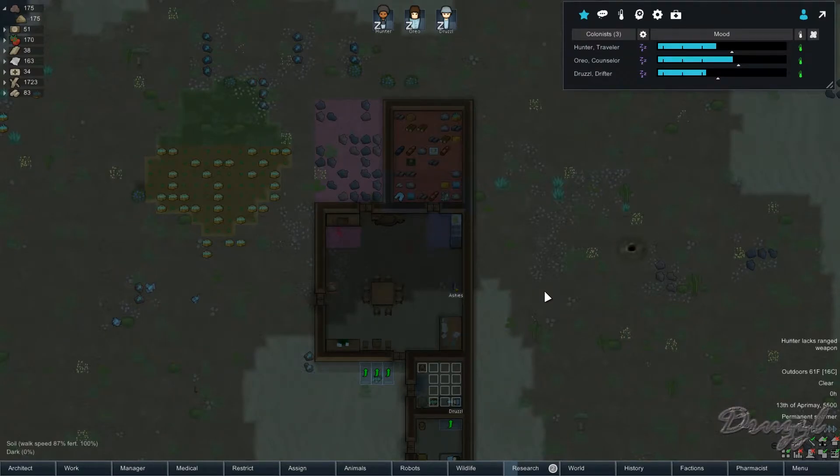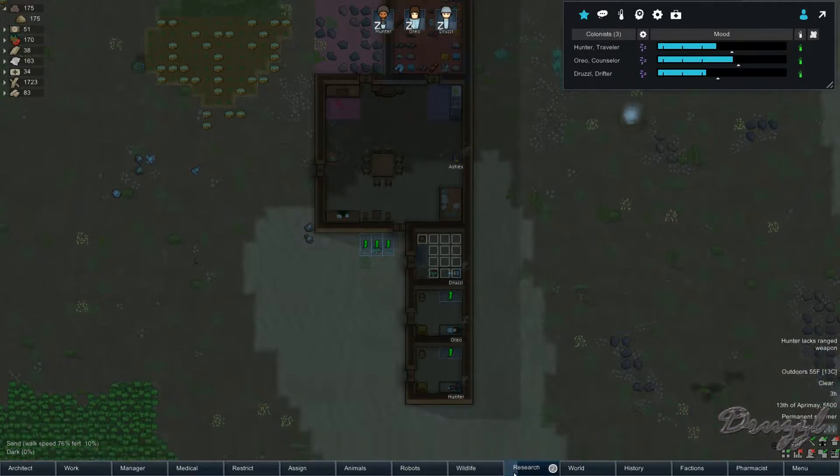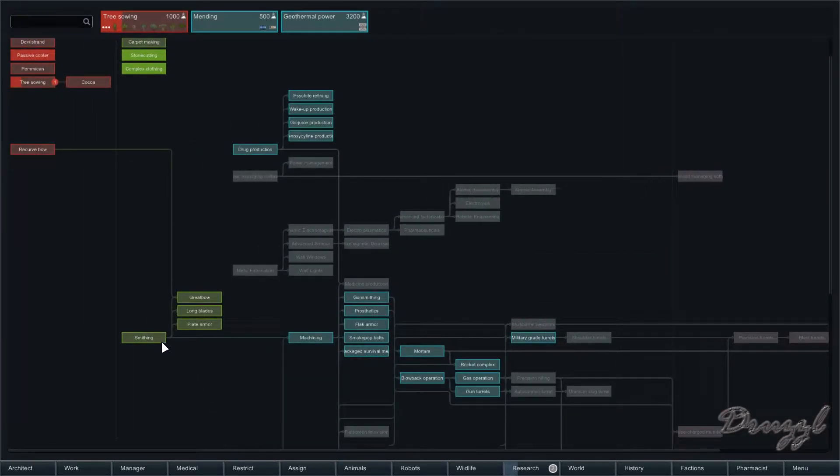Welcome back to RimWorld. Today we're going to keep building up the colony. One thing I want to do before we move out is research pemmican — that's right here and it's a fairly easy one. After that I'd like to do some others, possibly smithing.